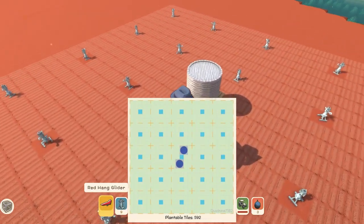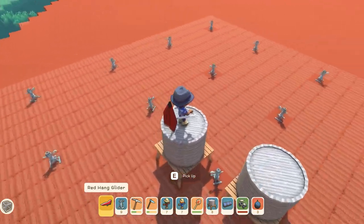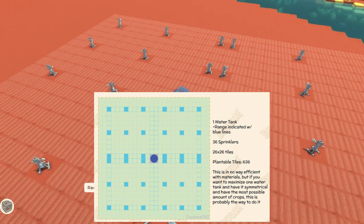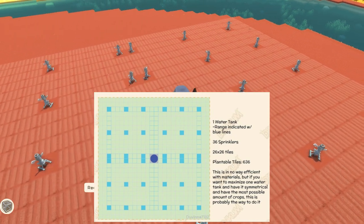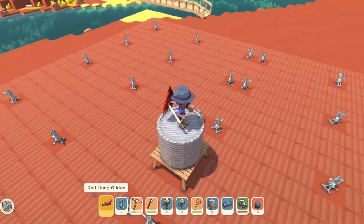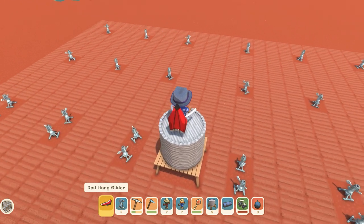The fifth layout has 592 plantable farm tiles and has two water tanks rather than one. The sixth and last one has 636 plantable farm tiles and uses one water tank but 36 advanced sprinklers. This one does look good and covers as many tiles as possible, but comes at a heavy cost of resources to make it.